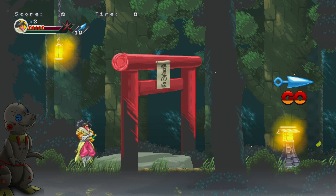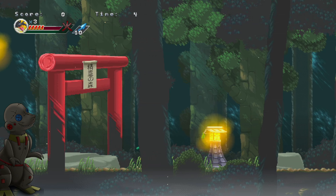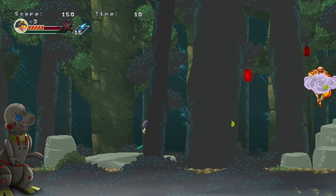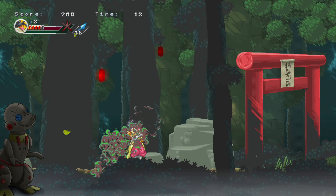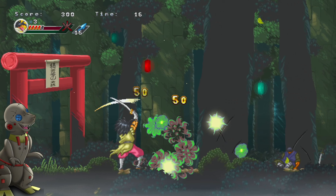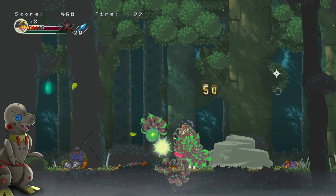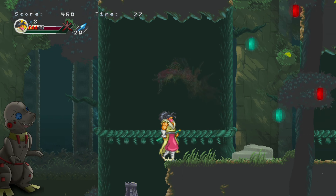The key features of this game are as follows: you get to explore 19th century fantasy Japan through the seasons of spring, summer, fall, and winter. The story is inspired by the book, like I just said. You have features like dash, double jump, wall jump, and throwing kunais, and you have to use all those skills to defeat the enemies.